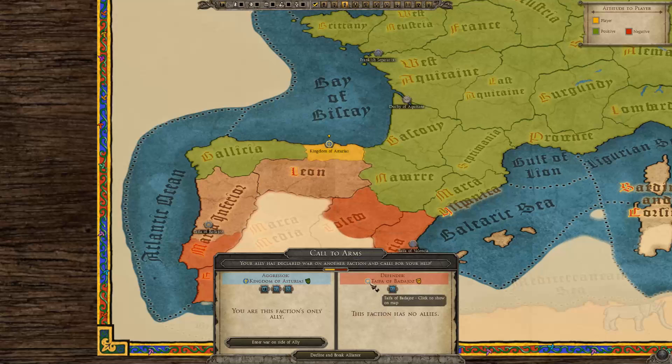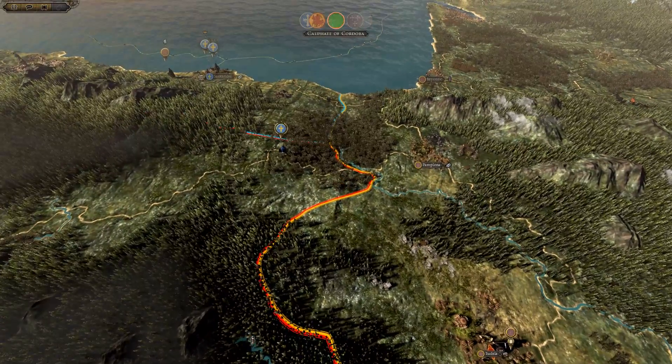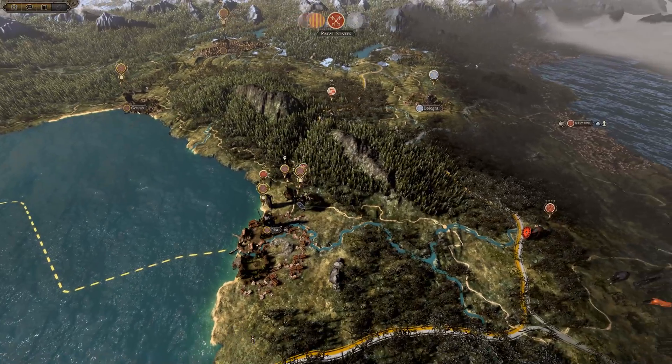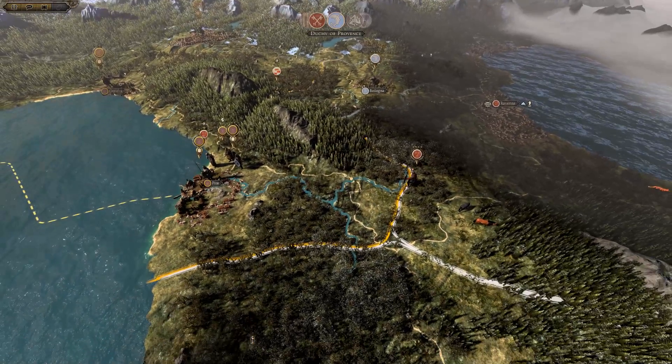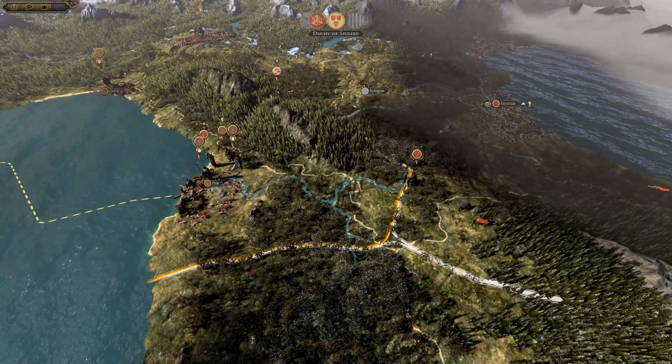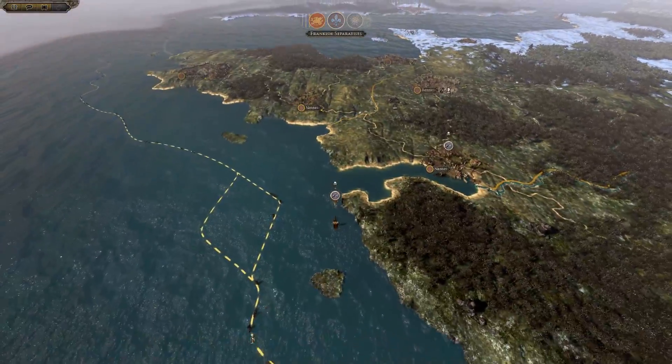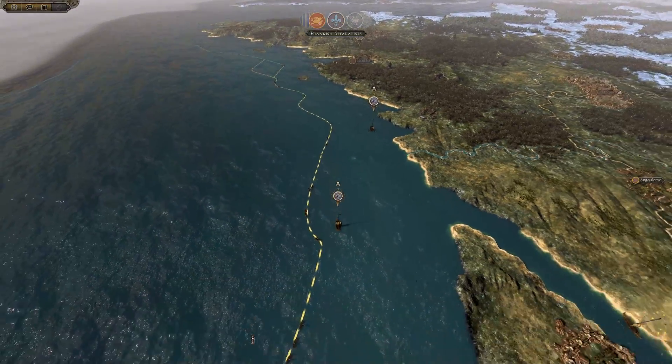Call to arms against the Taifa of Badajoz. Now's not a good time for this, but if I decline and break the alliance I'm going to become very unreliable. All I've got with these guys is a trade agreement — this is the obvious choice. However, the obvious choice is actually letting Asturias die first before I get involved. But our enemy will probably go straight for us — they probably only attacked Asturias to get to us.